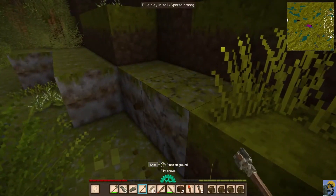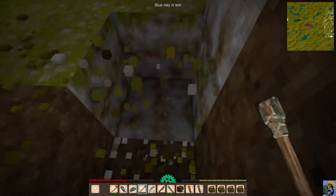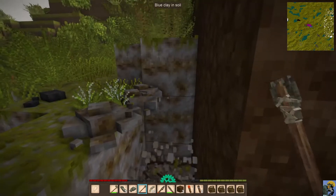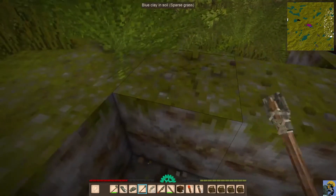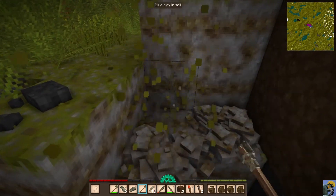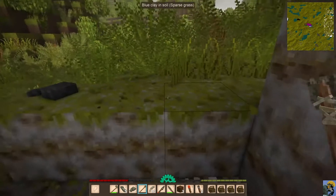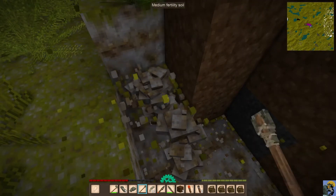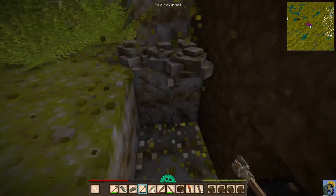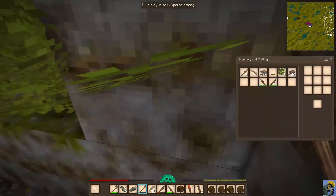Look at this beautiful spot with all of this clay — and this is why we needed another shovel. We're just going to get as much clay as we can. The great thing about clay — and this is blue clay — there's red and blue clay which have different applications. You really don't actually need that much clay. Once you find it you're in great shape, because one piece of clay goes an incredibly long way. You can see that each of these blocks is giving me a ton of clay. Right now I already have a full stack of clay. I'm going to get two stacks, and that should be plenty of clay for us. If we need more, we can come back.